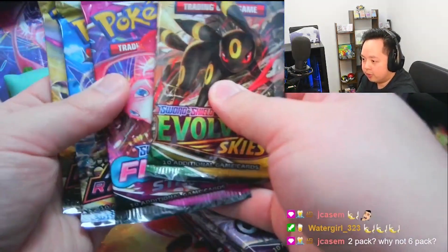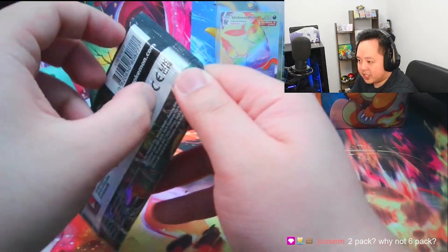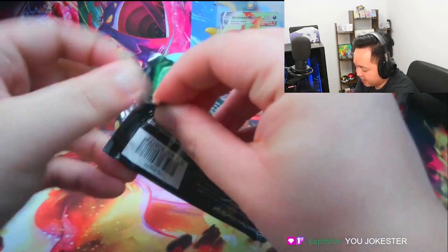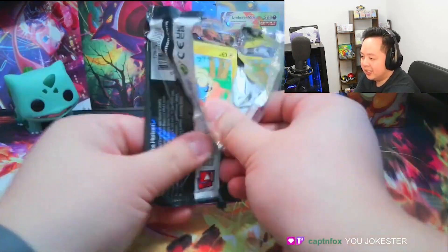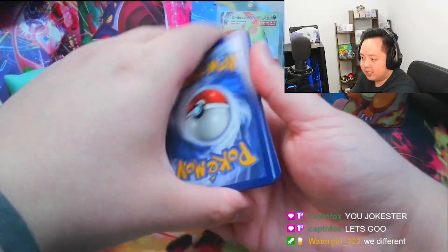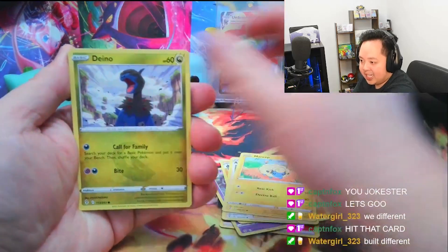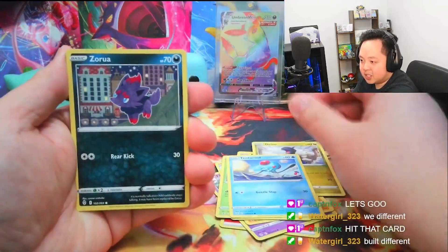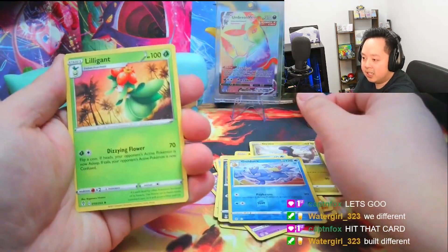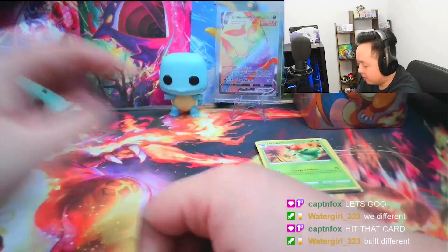Let's start off with Evolving Skies and then end with all eight Chilling Reigns. I bet this is the first time you've seen Evolving Skies opened first — usually everyone saves these packs for last. Not us, we're opening it first for that first-pack luck. We get a fire energy, a Reverse Holo Golduck, and the regular rare Liligant. And that's why we always start with Evolving Skies — I don't want to save it for last and set myself up for disappointment.